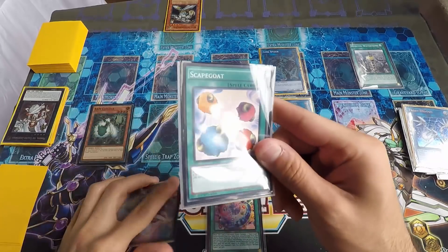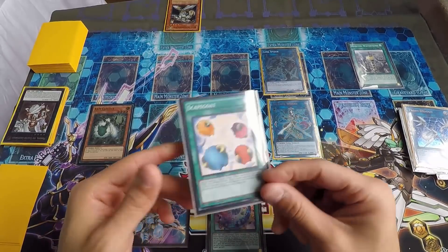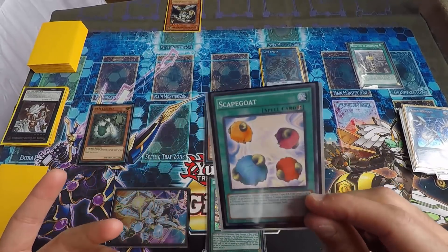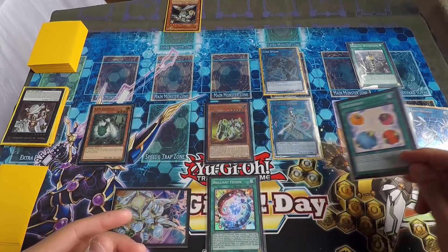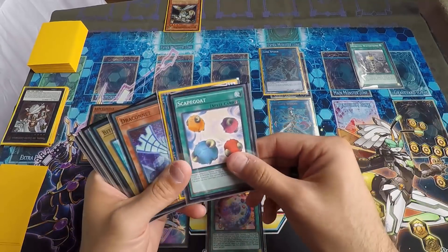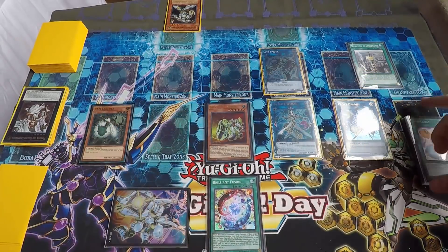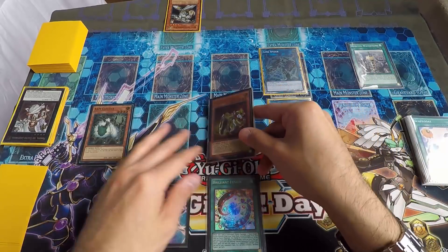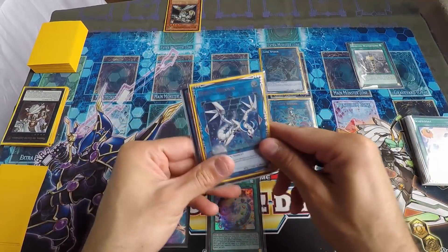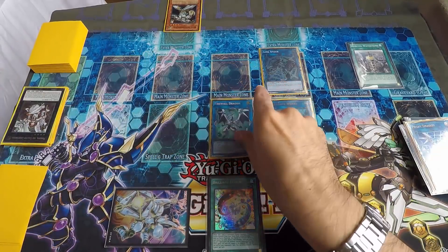Don't forget Salvaging Driver's effect. The Scapegoat could be any spell — I just happened to draw it at the time. I usually save Scapegoat, but I said you know what, I'm going to end this board pretty beefy. I pitched the Scapegoat to bring back Proxy Dragon.